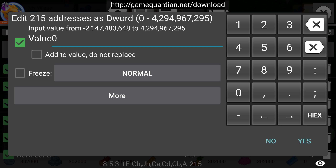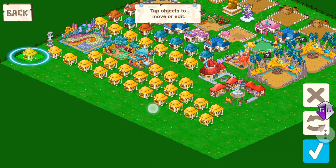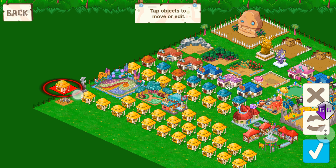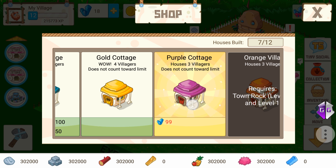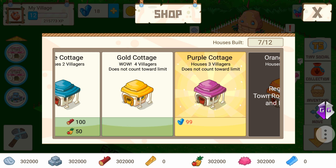You want to press 0, and you don't want to freeze it — this is all you want to do. Your game may lag a little bit, but that's okay. As you can see, I just hacked it and the value has gone — the value was right there, but now there's no value.